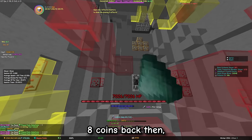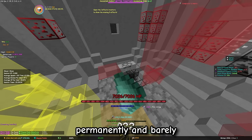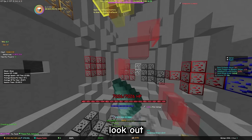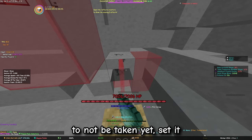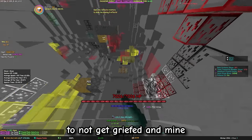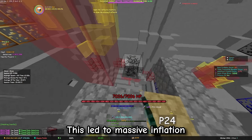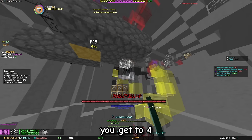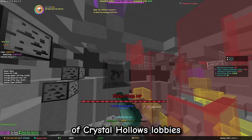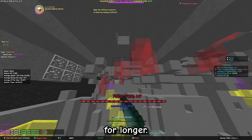Gemstones were worth 8 coins back then, but lobbies only lasted for about 2 hours. Also, bob-ombs destroyed gemstones permanently and barely anyone had proper routes yet, so you had to know about such a route, look out for an early day lobby, hope for the spot to be not taken yet, set it up, start mining, hope to not get griefed and mine for not even 2 hours before you had to repeat the process. This led to massive inflation and Hypixel reduced the amount of coins you get to 4 coins per gemstone, effectively halving the profits. But they also increased the duration of crystal hollows lobbies to about 5 hours, so you didn't have to stress out as much and could just mine for longer.